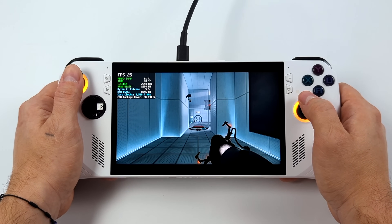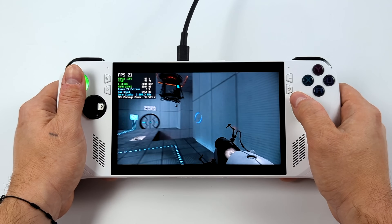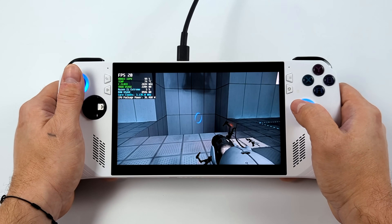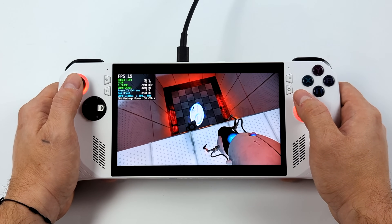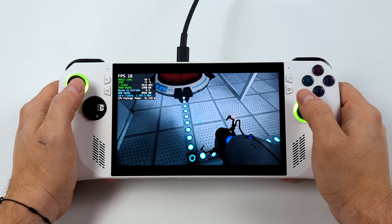Next up we've got Portal with RTX, and this is one I've tested on my main PC. I'm not a huge fan of RTX — it's definitely really pretty and can make a huge difference in games, but it does take quite a bit of power to run at full speed. They did a really great job with this, but take a look at that FPS in Afterburner — we're around 20 FPS.